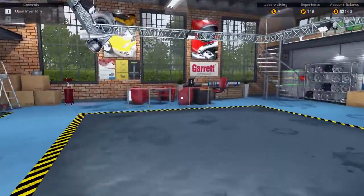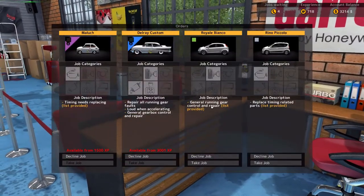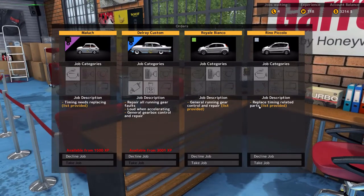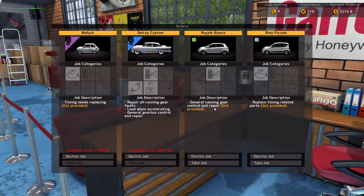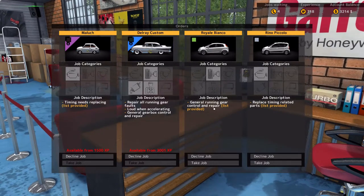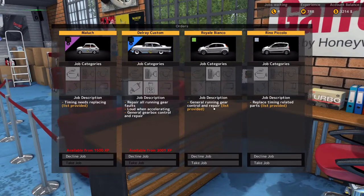Going back to look at the cars currently available to us on the phone — general running gear, control and repair, and timing related parts — you've seen me do timing related parts and some of the basic stuff in the running gear. So we've pretty much hit the major systems in the cars that are available.